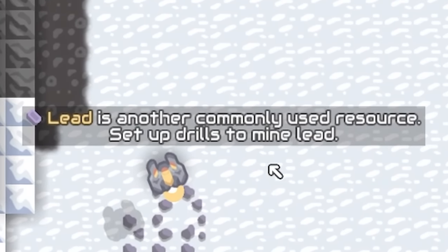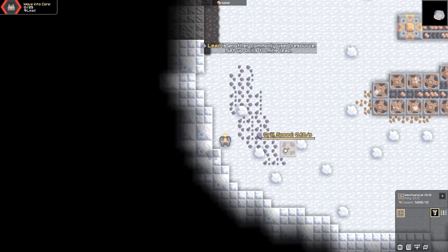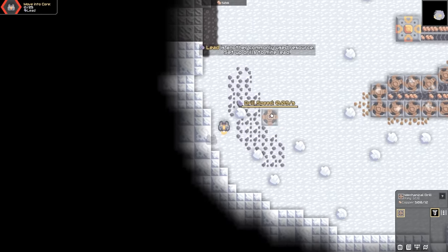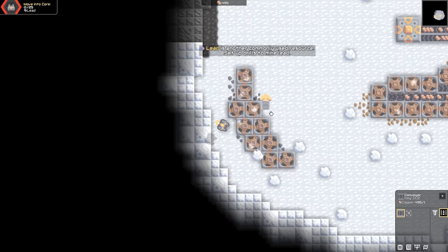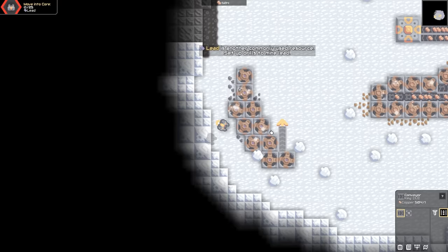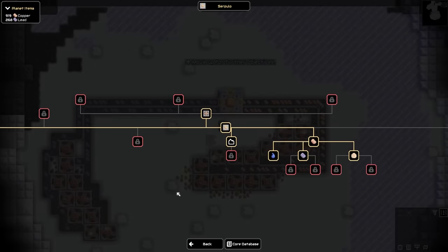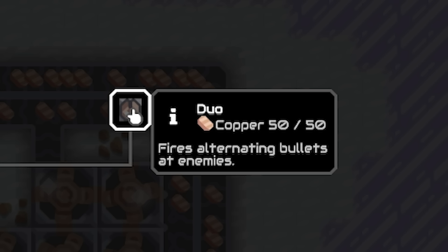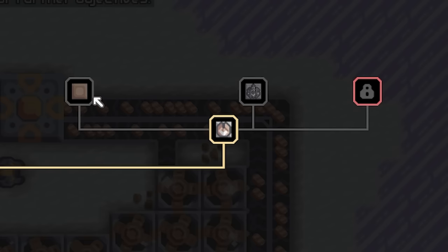What's this over here? Lead is another commonly used resource — set up drills to mine lead. I can do that. Let's try and do this really efficiently this time. Yes, that is efficient. Anyway, that's all of our lead mines, so let's just take conveyors up and put them in this site. So we'll head back into research. Over this way, we have a duo — fires alternating bullets at enemies. This is like Factorio, isn't it? It's tower defence. So we've got that unlocked.